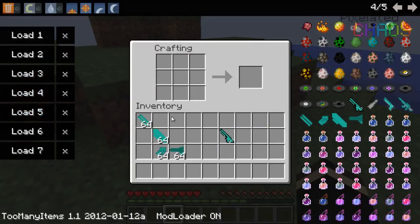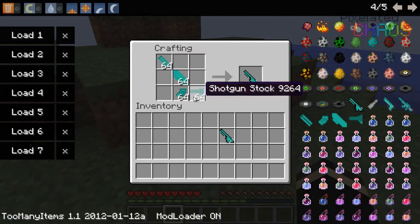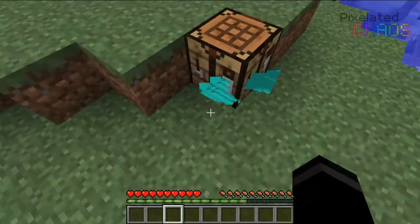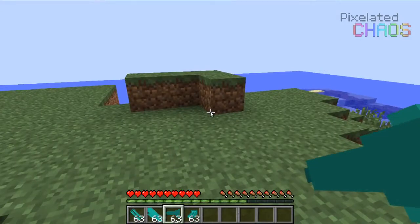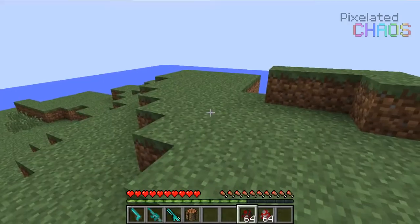Once you have all the parts you can make the actual diamond shotgun. Take the barrel and put it at the top, take the base and put it in the middle, take the stock and put it at the end, and put the shotgun grip right here. Honestly that does look like an actual shotgun — if the grip were slanted that would look even more like one. And now you get the diamond shotgun, which as you already saw, is pretty cool. Let's go on a cool little rampage right now.